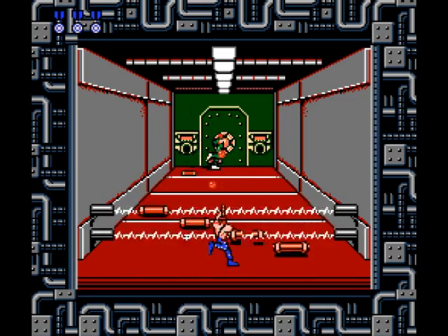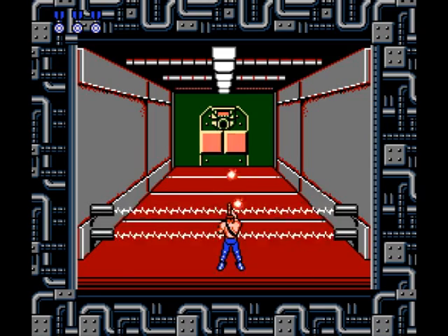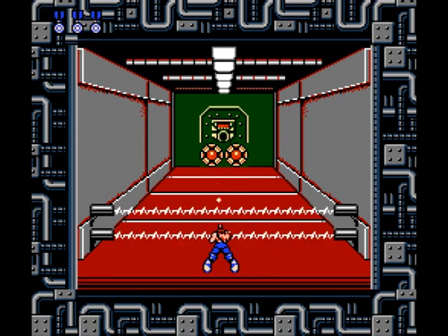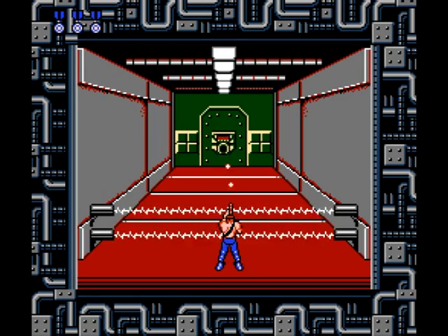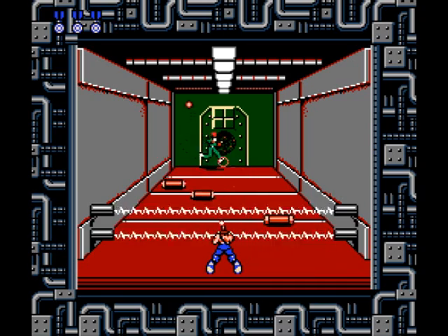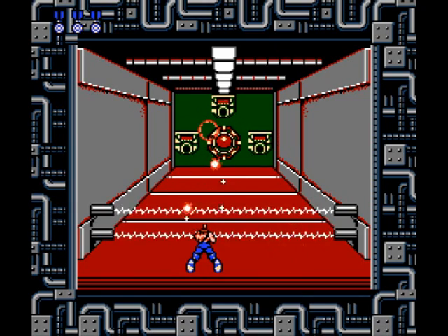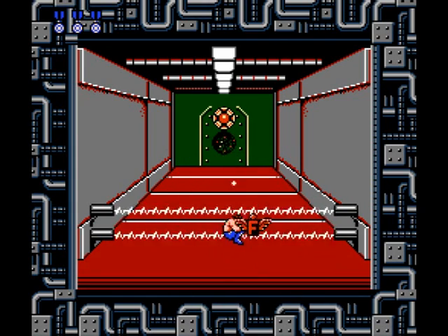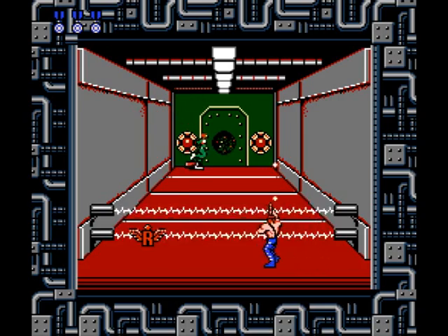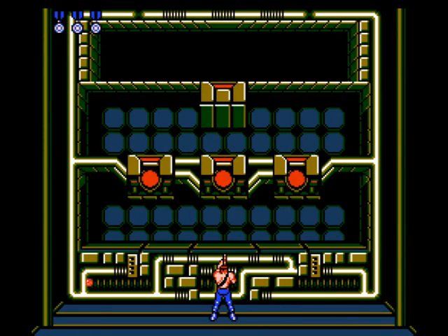Door one has a turret on each side of the dead-center lock. Door two has four locks all lined up with the ground and no guns. Door three has two locks, one on each side, with a gun above and between them. Door four is the same except locks are at ground level. Door five has two locks with a gun between them. Door six has a dead-center lock with no guns. Door seven has a gun dead center with a lock above it — you'll have to jump to shoot it. Door eight has a dead-center lock with three guns surrounding it. Power-ups: flamethrower in doors two and seven, laser in door three, barrier in door four, rapid upgrade in door five, spread upgrade in door six, and machine guns in door eight.